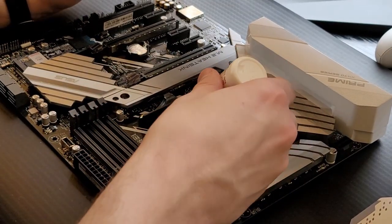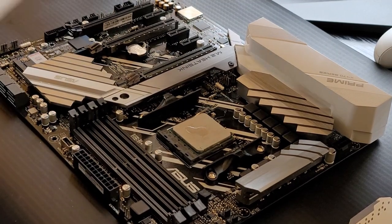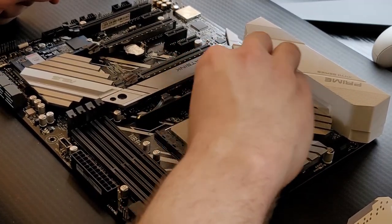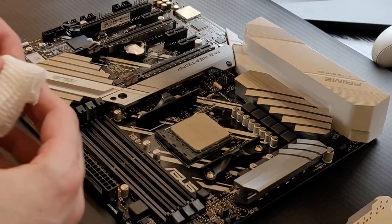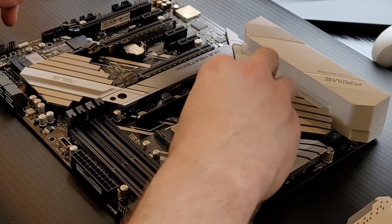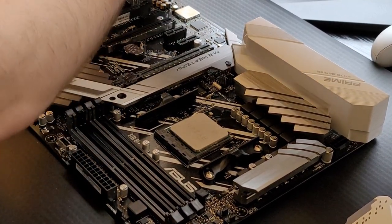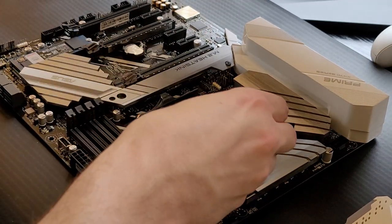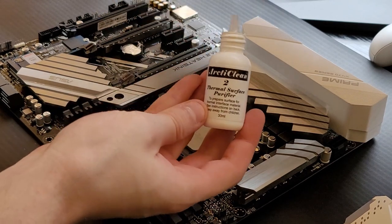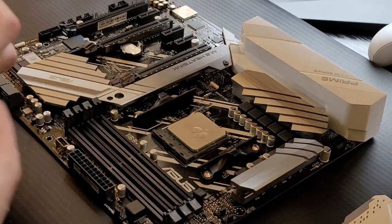For applying thermal paste, you don't need a whole lot — usually a drop or two will typically do the job. This stuff smells like oranges, so if you're working on your PC and want to know if you have COVID, if you can smell this you're probably okay. When you're doing the cleaning, be gentle — don't push too hard on your socket. You don't want to inadvertently damage the pins on your CPU. I'll do one more pass and then that second part to make sure the surface is ready. Just a couple of drops — you don't want to drown it.